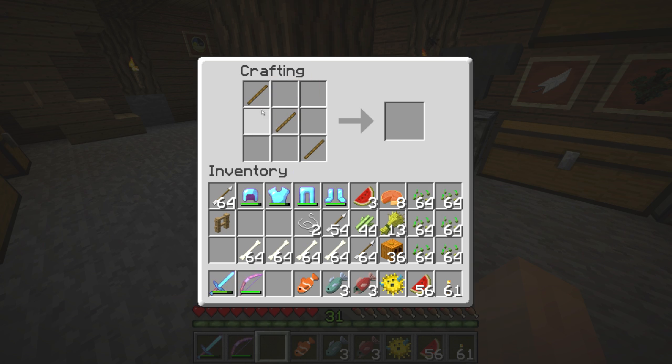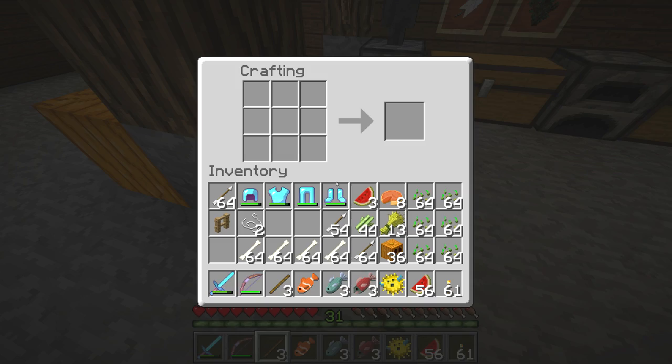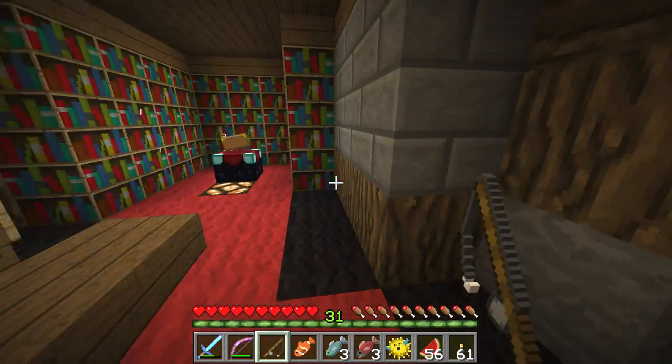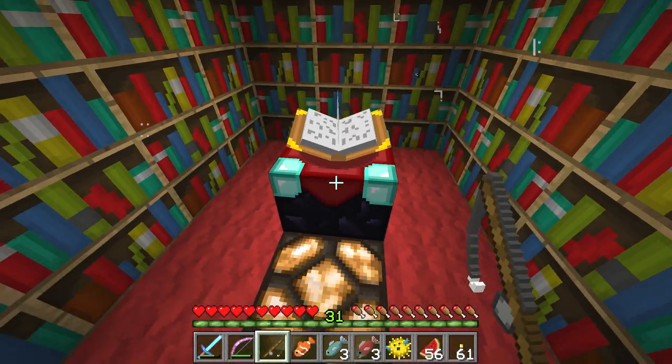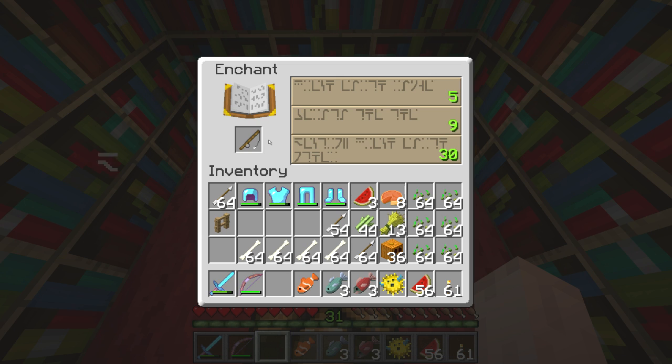I've been standing around in the mob farms here, and I have 31 levels. So there are two enchants that we can get that are special with a fishing rod. One is called, I believe, the Luck of the Sea.